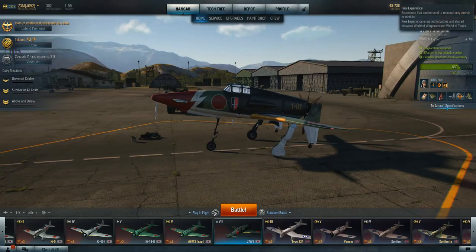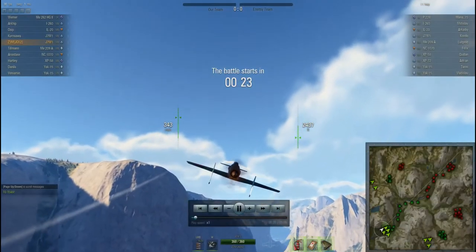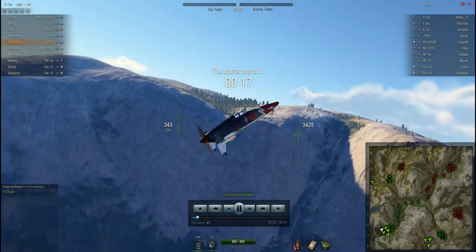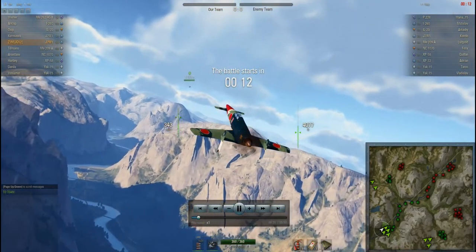Alright, here's the gameplay for you guys. So in the Shinden, National Park map, we have a Tier 9 game — well, actually one Tier 9 and the rest are Tier 8s. My buddy Mana is on the other side on the Tier 9.